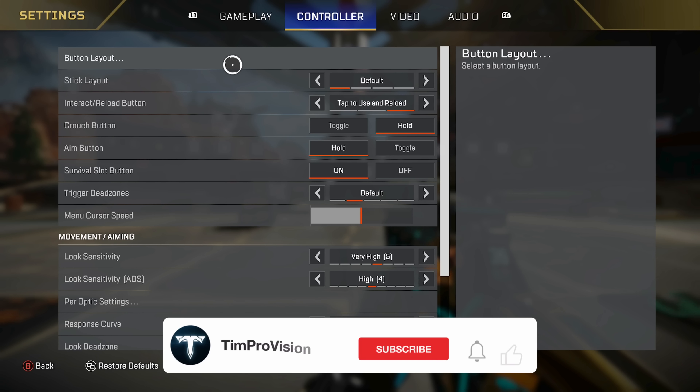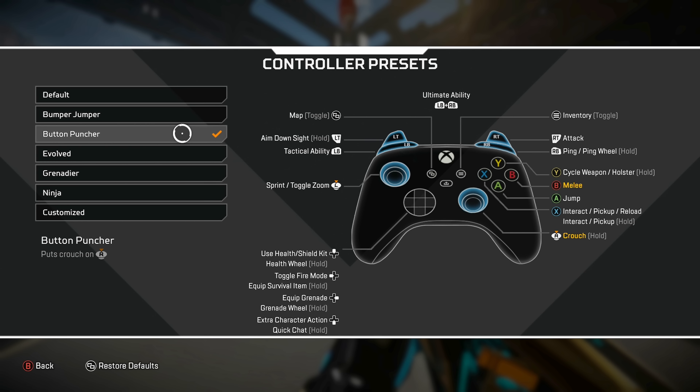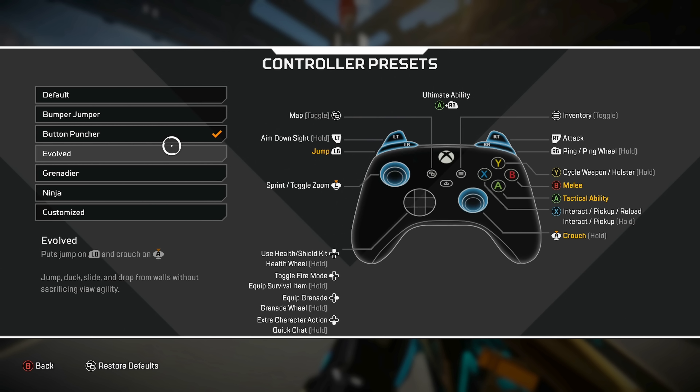The big one — the controller settings. Button layout, I do Button Puncher. Basically this swaps melee and crouch, so my crouch is on the right stick. This lets me crouch and fight with the right stick if I want to. Plus, using paddles, if I remove melee from the right stick to the B button, I'm not going to panic melee in a fight if I hit my right stick too hard — it's only going to crouch. If you're not playing with paddles, I do think Evolved is the best controller scheme. This lets you have full control over your character's movement while being able to aim and never have your thumbs come off the sticks.